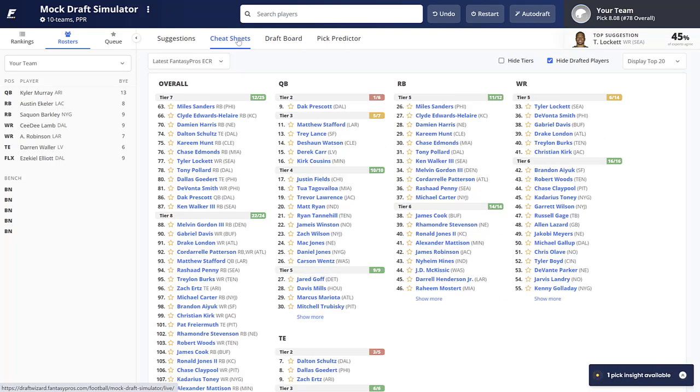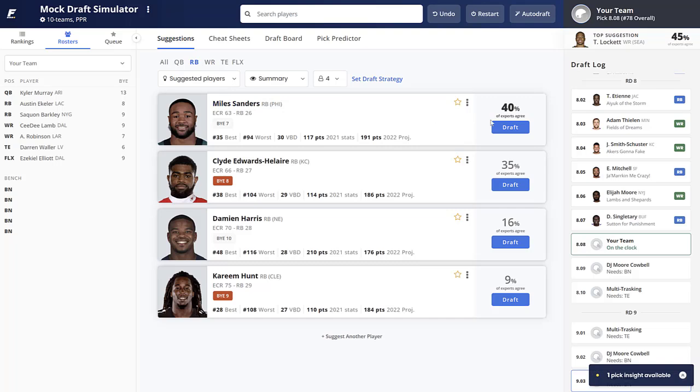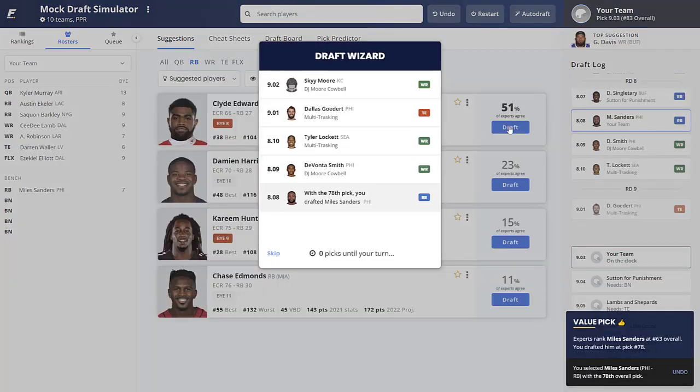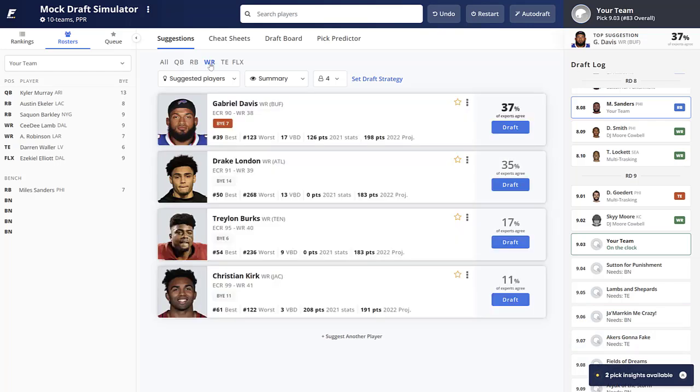Our starting roster is completely taken care of, which I love. Now building the bench — looking at wide receivers and running backs. Miles Sanders is the best running back still on the board and I'd add him for depth. For wide receivers, Gabriel Davis is getting a lot of breakout buzz, but in full PPR his reception count wasn't high last year and I don't think it spikes by 40-50 receptions suddenly. So I'm taking Miles Sanders for running back depth first.